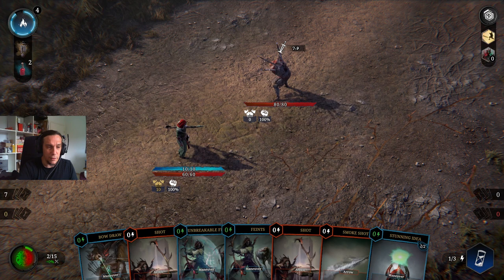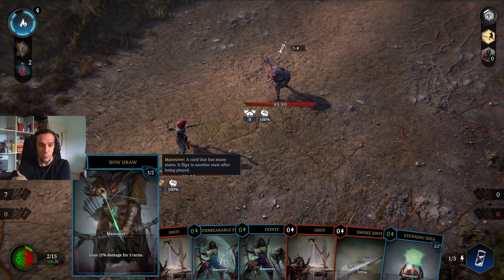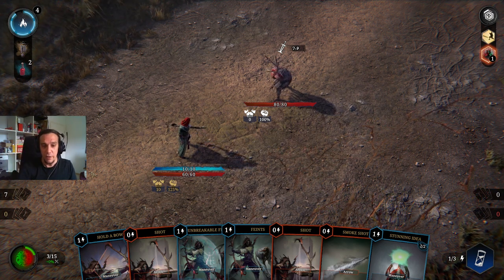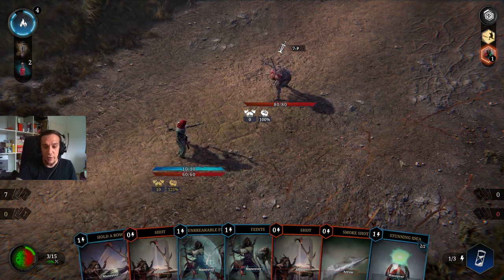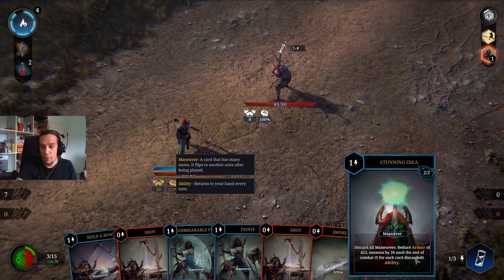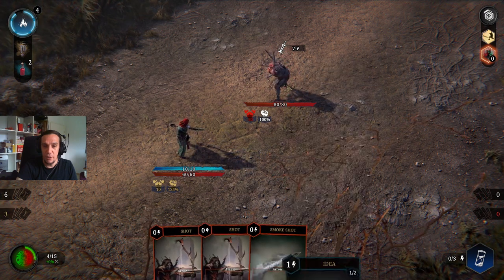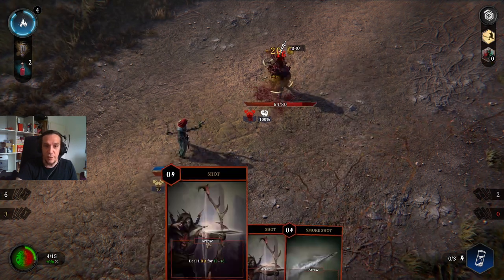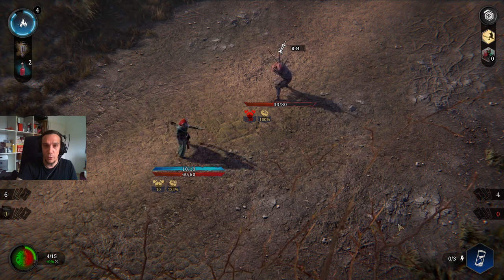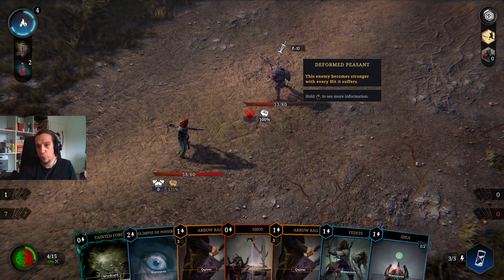Let's hammer out the Idea. We get the Bow Draw skill basically for free — 25% more damage. The basic strategy with this class for me is that I either try to flip as many cards as possible per turn to charge this up, or I really like to end my turns with the Stunning Idea. For example, here we can reduce this guy's armor by 20 and then we attack. The attacking is usually one of the last things you do with the Apostate, because you first plan out your maneuvers for the turn and then go for more.